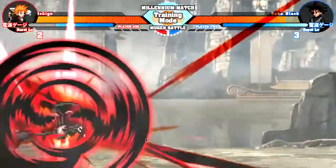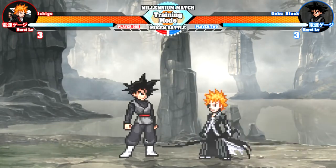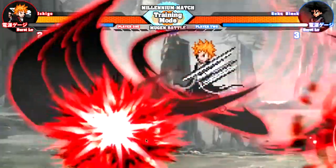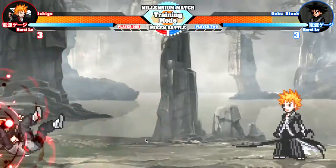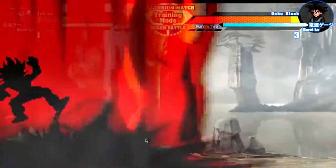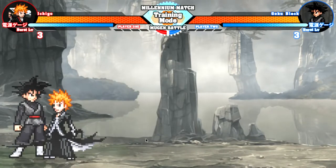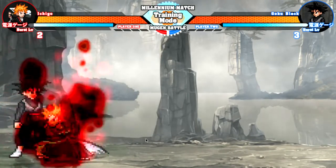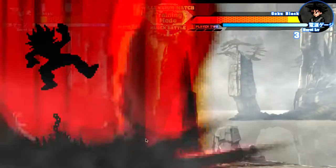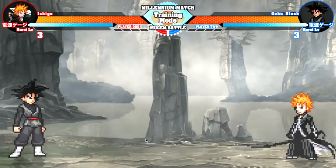If you click S, D, and I, you do a whole combo. If you click S, D, and U, you will do a bunch of Getsuga potentials. If you click S, D, and O, you will do that move as well — which is pretty OP knowing how you can literally teleport with it. This Ichigo is just too powerful.